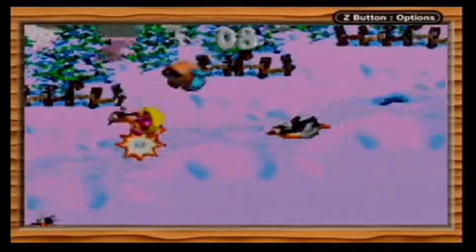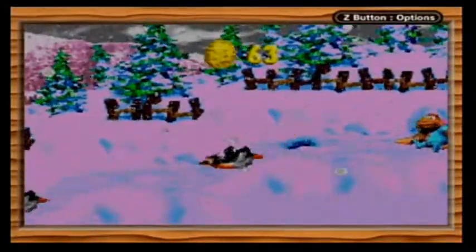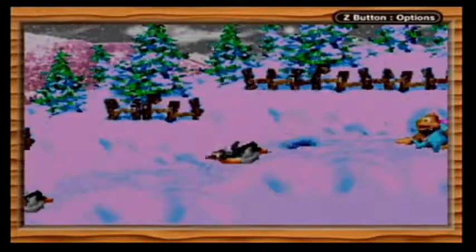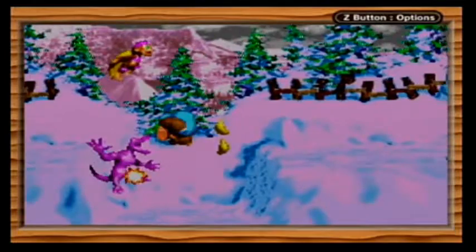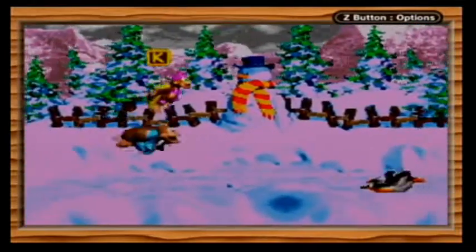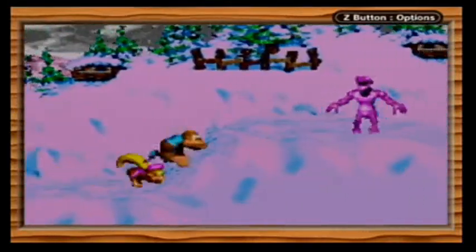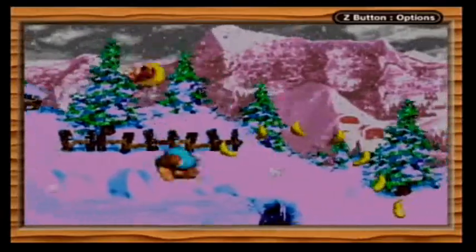So the best way to get through this is to actually bounce on their heads. Yeah, they jump out of those ice holes and then just slide until they fall off a cliff. And some of them spawn way farther apart, which is nice.